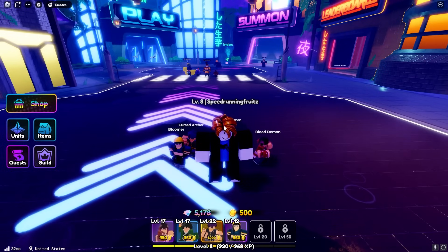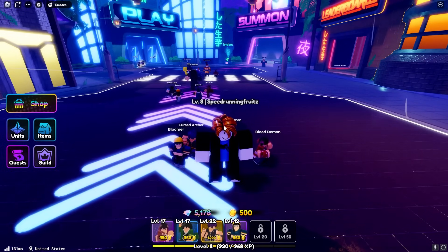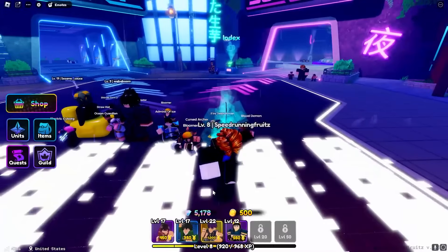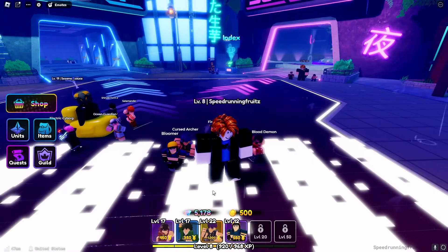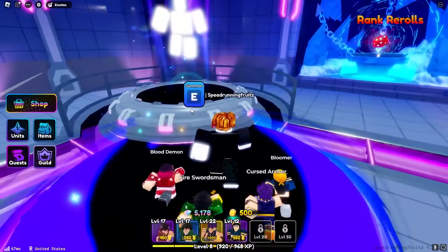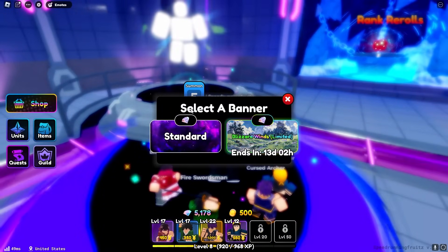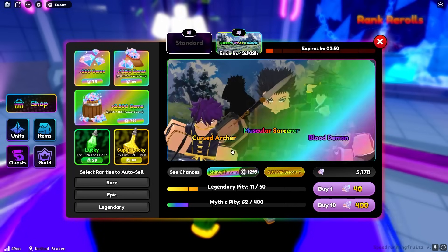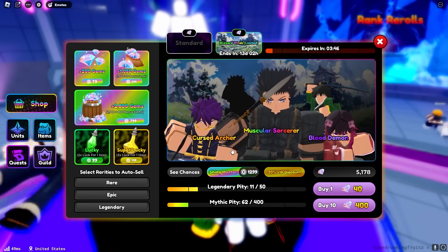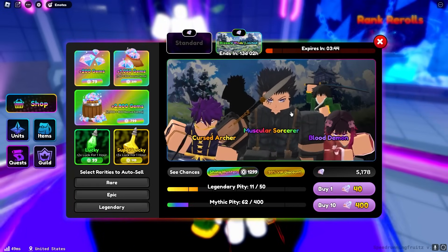After grinding a little bit we managed to get to level 8, which means we were allowed to use every single new and old code, which managed to get us 5000 gems. Also, we did manage to get Bulma - she was in the shop, I spun for her literally once with 50 gems and got her. Now we have 5000 gems which basically guarantees us hopefully the muscular sorcerer, so we can actually be very very overpowered.